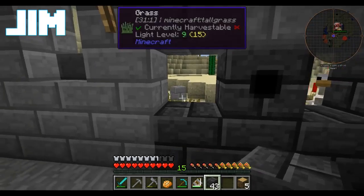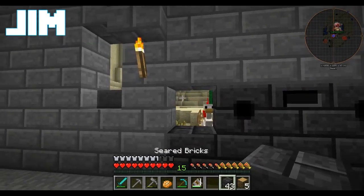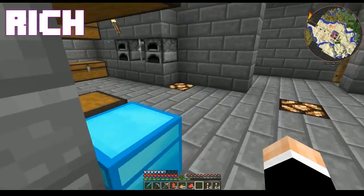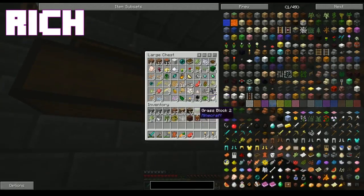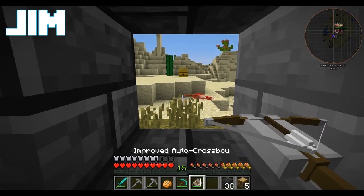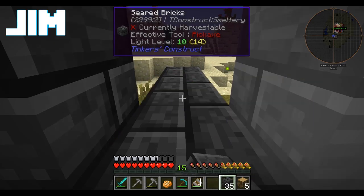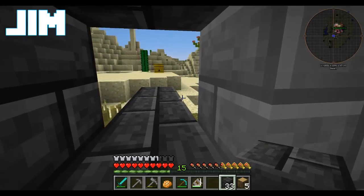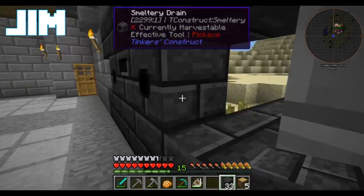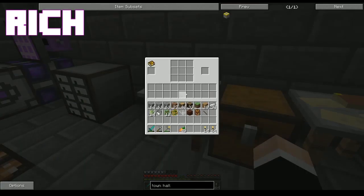So we need drain, controller — here's what we're going to do. I'm going to put my smeltery drains here, because that's where my casting basins and stuff are going to go. I'm going to put my smeltery controller here. And then we're going to clear one more layer.